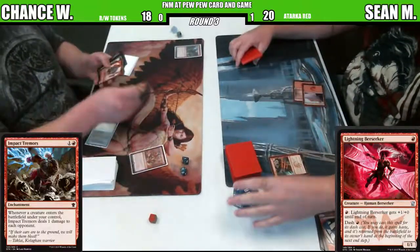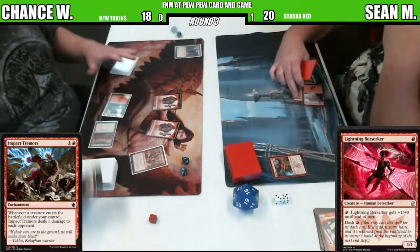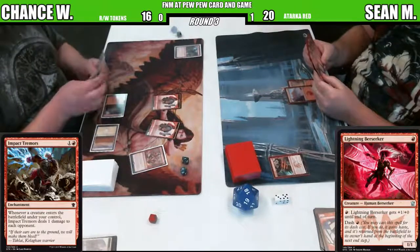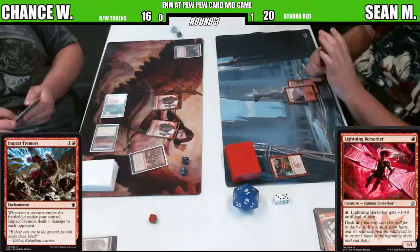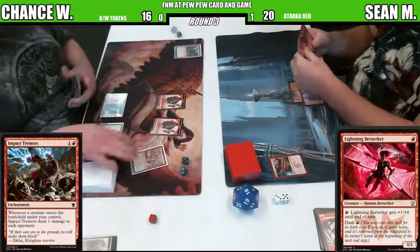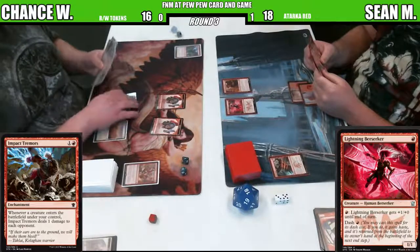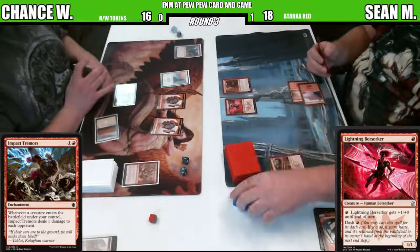We had Wild Slash come in and a Lightning Berserker get dashed. Chance is down to seven - wait, are you at 16? Yes. I'm not really sure where that extra damage went. When you got decks like this, stuff just happens. Impact Tremors with the token generators equals damage on top of whatever the token's going to do. Sean is actually down to 18 because when those two goblins came in, they did one damage each. Now we've got Foundry Street Denizen and Lightning Berserker.